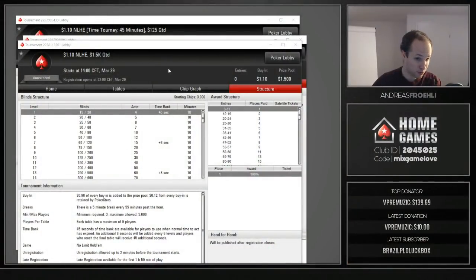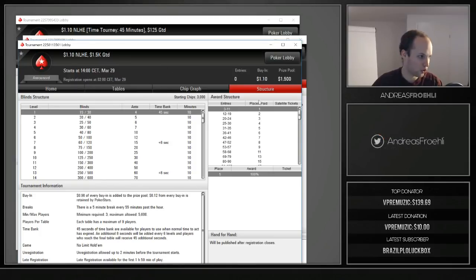If your favorite tournament is a $1 buy-in, when you go to the structure and scroll down, you can see that not $1 goes into the prize pool — after the 26th of March 2018, $0.98 goes into the prize pool and $0.12 is retained by PokerStars.